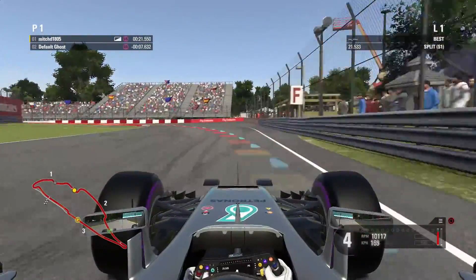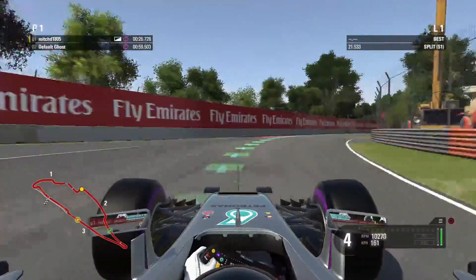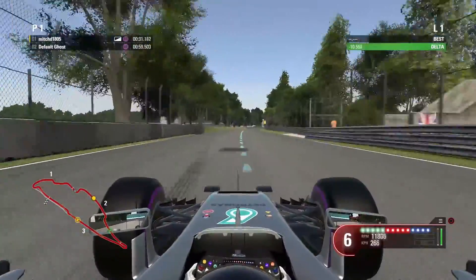Flat here for the right-hander — it's nothing. Down to second gear just to get the apex, then shift up to third and fourth. Up to fifth gear, back along this backstraight here.